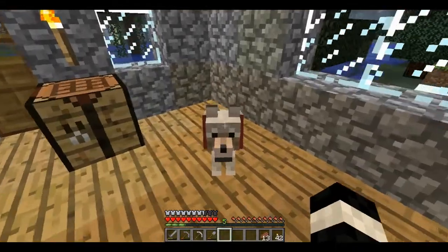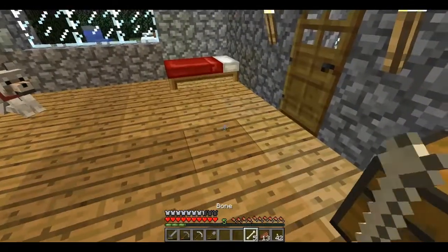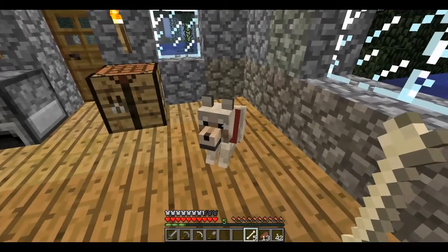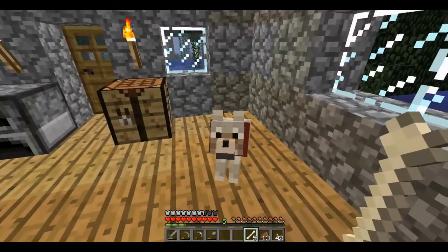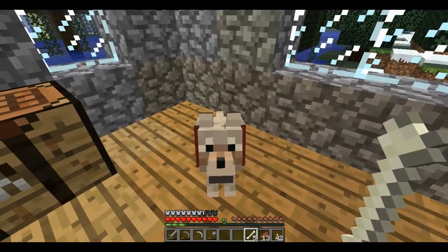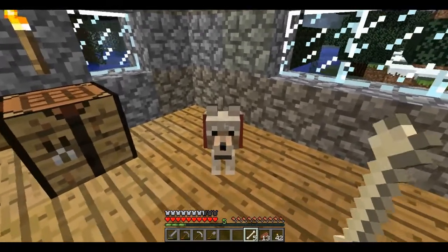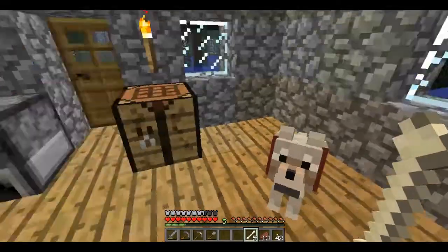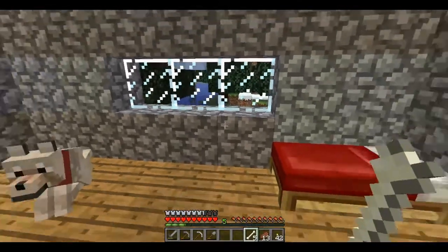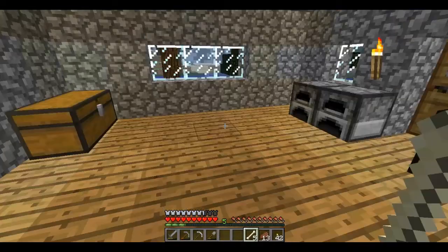I'm going to quickly tell you how to get a pet dog just before we start this Let's Play properly. If you've got bones, you can find these wolves roaming around in the wild — you've probably seen them in the previous parts. If you walk up to a wolf and right-click it while holding a bone, two things will happen: you'll either see a cloud of dust, which means the bone didn't do anything, or a bunch of love hearts will appear.